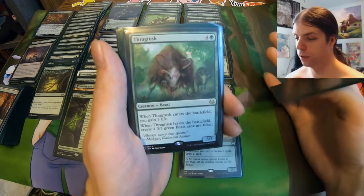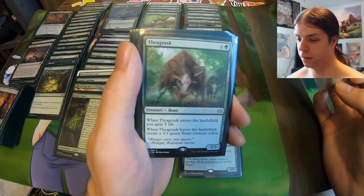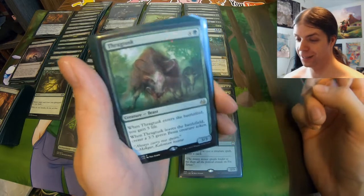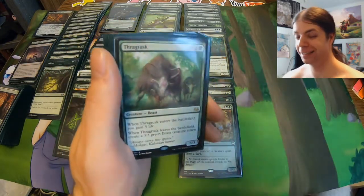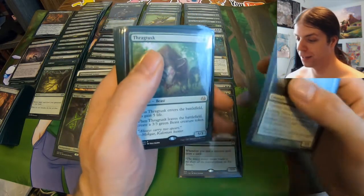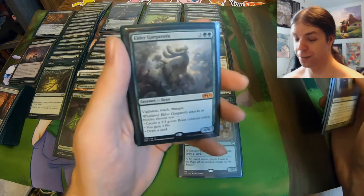Kamigawa came out but there was no Streets of New Capenna yet. Maybe I could fit room for a Fight Rigging, or a Titan of Industry, or Workshop Warchief — maybe this deck could use some updating. I'm looking at this now and seeing some improvements that could be made, but this is what we're rocking with for now. At the rate I've been going in my deck tech update videos, maybe by this time next year this will be a completely different build. Thragtusk — enters the battlefield, gain five life. When it dies, create a three-three Beast token. Very good card if you can blink it — unfortunately we don't have that capability in this deck. Here we got Elder Gargaroth — a card I've used in pretty much every iteration of Explorer I've played on Magic Arena, because I love this card so much. My second favorite card currently, right after Dungrove Elder.